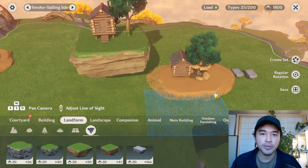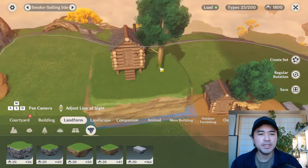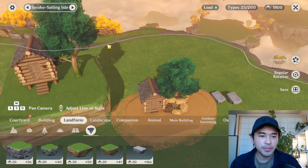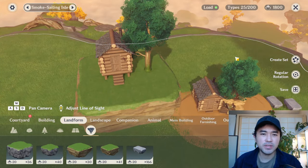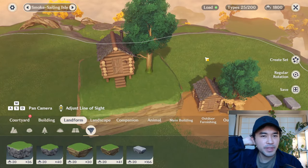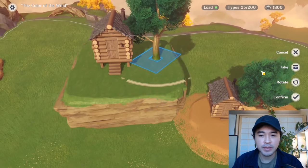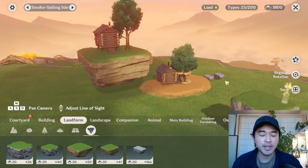Okay so now you're worried about load. Load values — I'll put the link in the description. Basically, for example if this item is load 30, then the next copy would have a discount depending on which item it is, so the next one might just be 3. That's a really huge discount. You can check the load value chart in the description — one of my videos has it too. It's the one about things you should avoid because they can quickly make your load go red. So yes, this is the basic sinking technique.